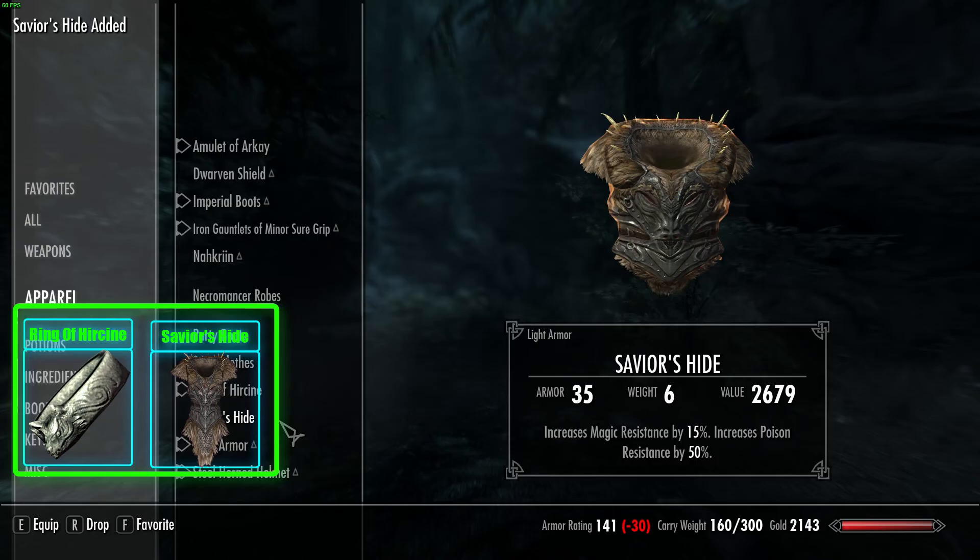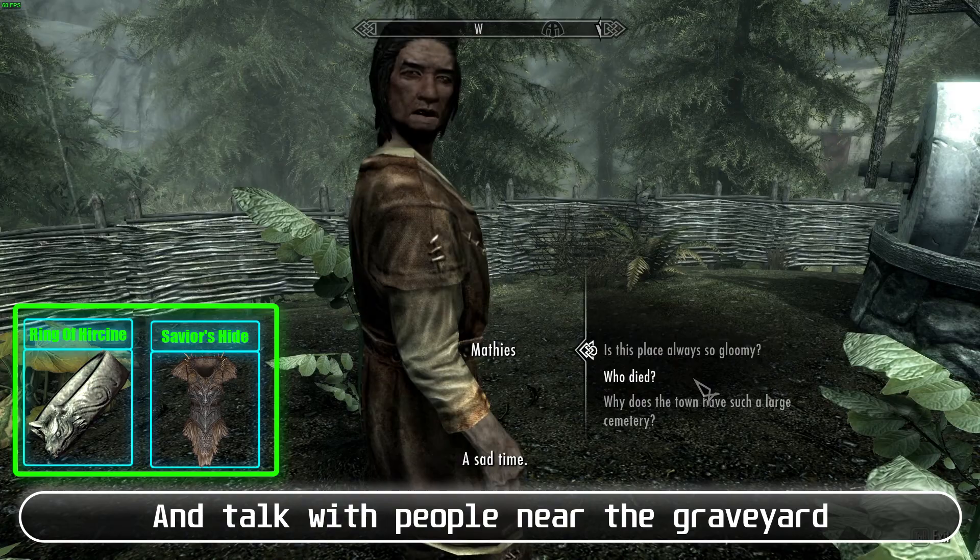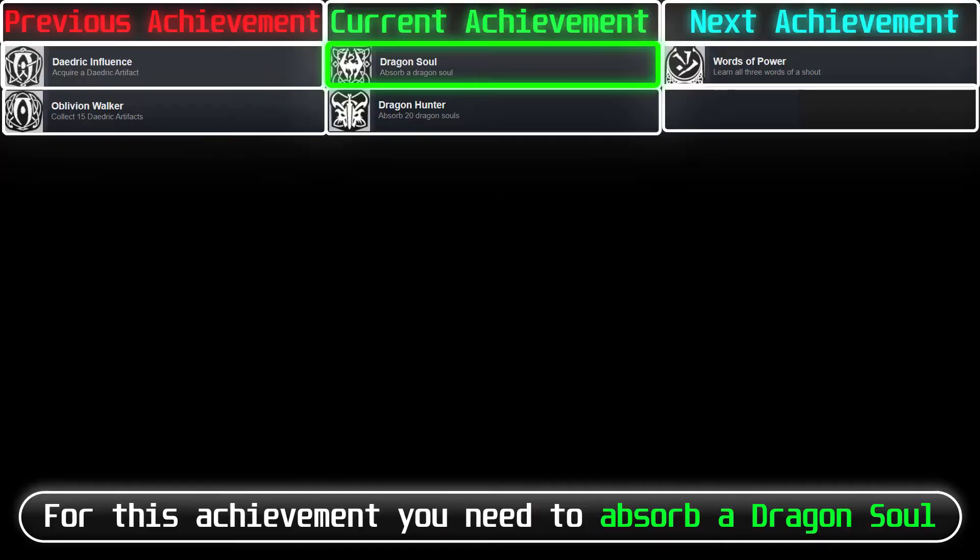Meridia's quest: Go to Falkreath and talk with people near the graveyard — one of them will start the quest. Then go to Falkreath Jail, talk with Sinding, and continue from there.